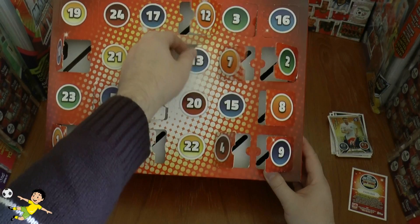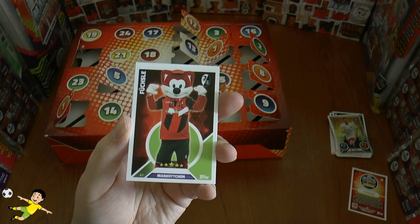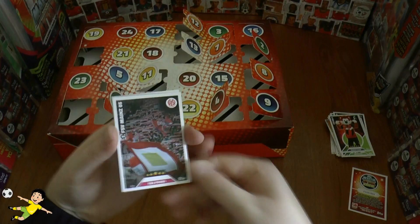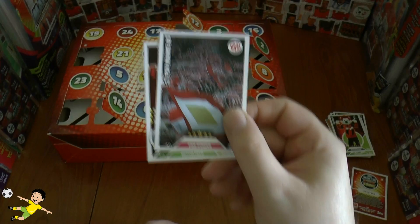I would recommend opening these one day at a time, but this is just so you can see what you can get. Day 13 gives us Füchschle, the mascot of Freiburg, and the fantastic Iron Robin of Bayern Munich. Day 14 brings a fan card again of Mainz — perhaps they haven't got a mascot — and Xavi Alonso of Bayern.